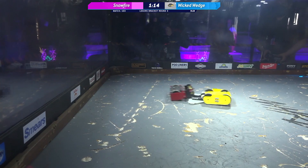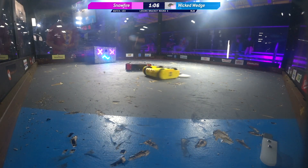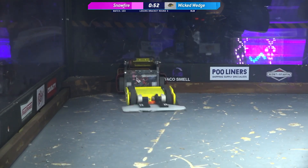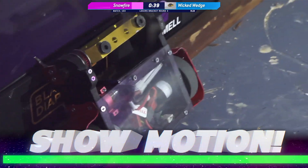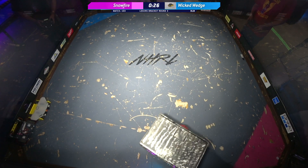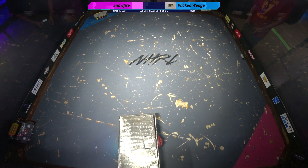Wow. Alright, we're hearing from Lindsay, our researcher, that Snowfire won its first competition about a week before the lockdown started, so it's been sitting in a box somewhere for the last year. Like a lot of us, Kyle. 55 seconds left here, and Wicked Wedge has done it! Tipped Snowfire up on its head. Can you show motion? Snowfire — they are all out of saves. That is surprising, Kyle. Brett is not allowed to save them again. They don't have enough time on the clock. Seven, six, five, four, three, two, one. That's a knockout! Wicked Wedge getting the knockout. They kept their wedge this entire fight and they get the knockout — that is a win-win for Wicked Wedge. Nicely done. That's a wicked win.